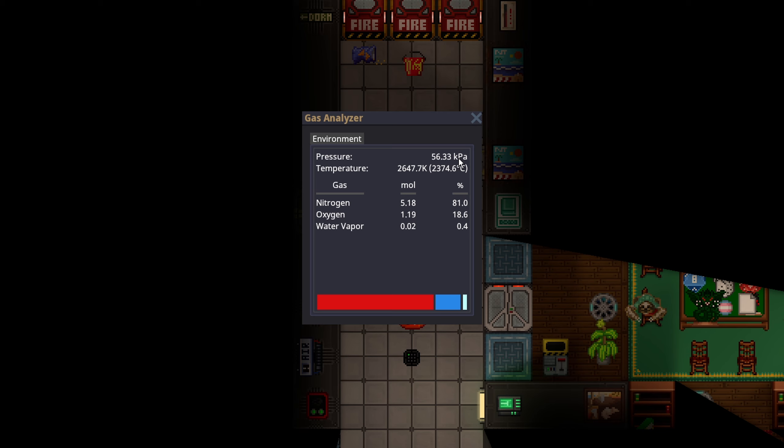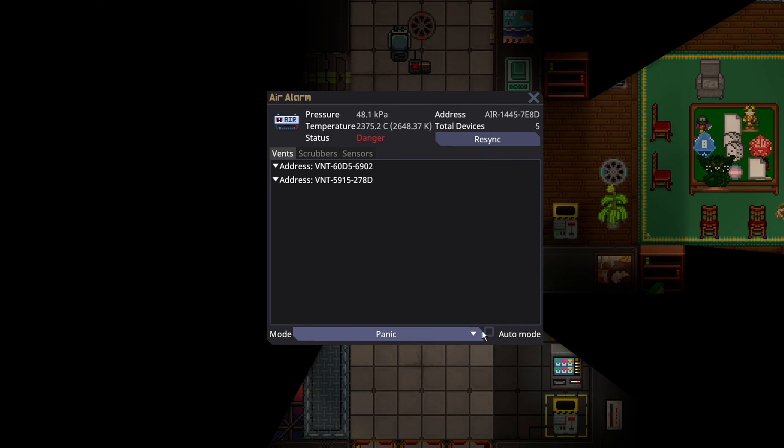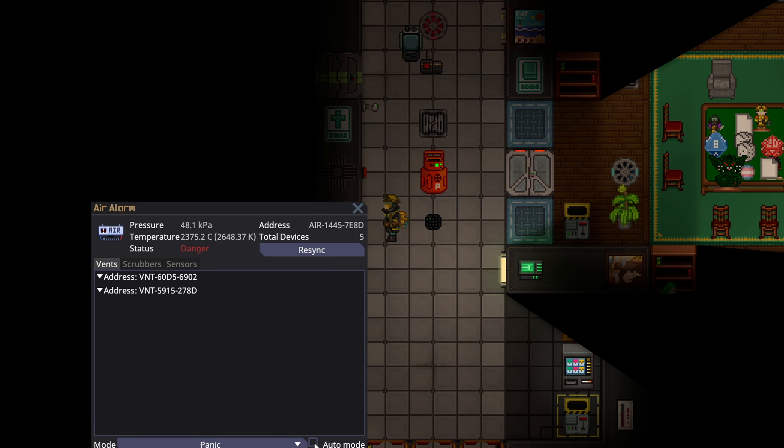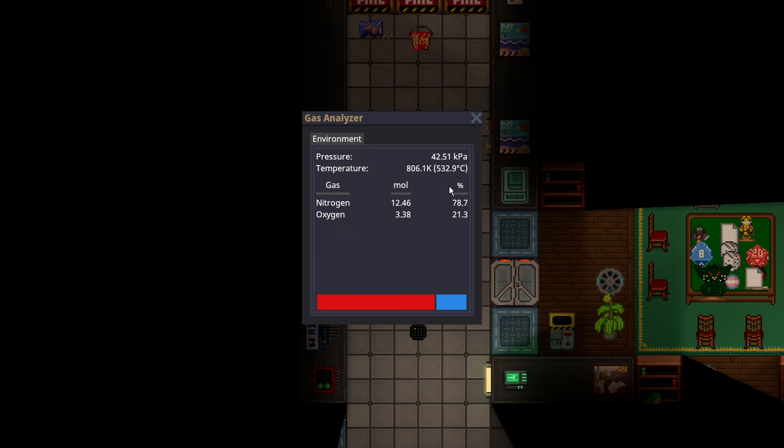We've essentially sucked out most of the bad gas, but not quite all of it. Spacing can speed things up, but at this point you can drop off panic and just go back to auto mode, filtering wide. Now the air vents will kick back on and start pumping in normal air while filtering out the hot air. You can watch the temperature rapidly jump up and down but start getting back towards a livable level quite quickly, and you're not changing the pressure of other rooms or directly messing up the atmospherics of the station.